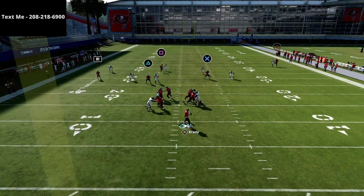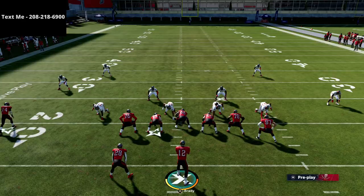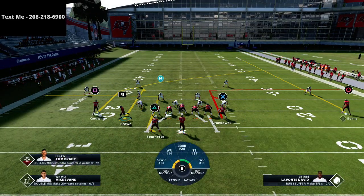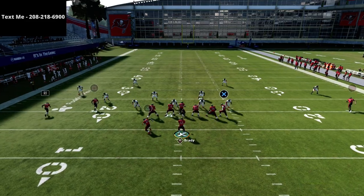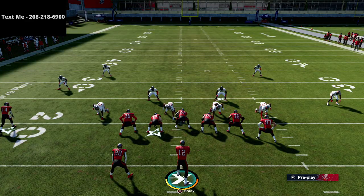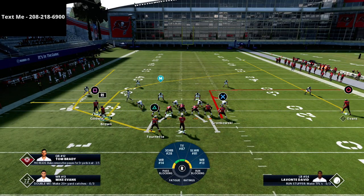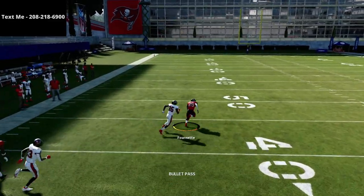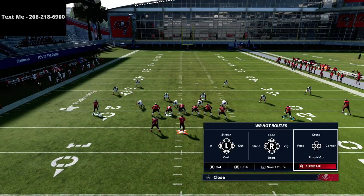The tight end route is going to hold zones so we can throw the post. This post route is special — it is the best route in this play. If you run this route properly, you're going to be consistently successful. You can also let the R1 guy set right there and hit that quick five-yard out. One of the cool parts about cover four quarters is motioned-out out routes typically do a really good job — you just need to make sure you get the snap right before he sets.